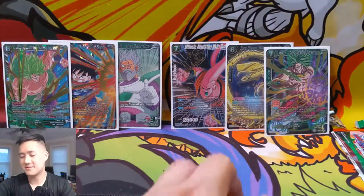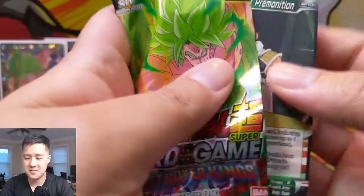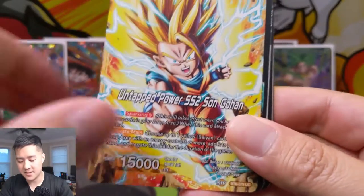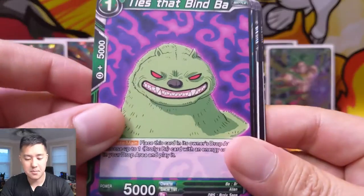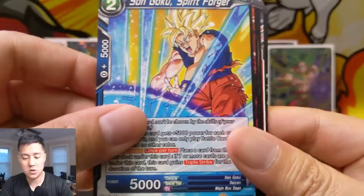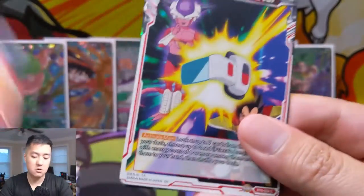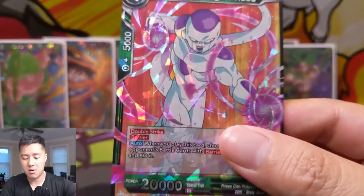Krillin never really does much anymore, but let's continue. Paragus — really like that art — SS2 Son Gohan, Pirate Ties That Bind, Beerus, Gohan, Spirit Sword, Spirit Forger, Zewin the Loyal Space Pirate, Beedo, New Model Scouter, Broly, and then Energy Barrage Frieza — for our last pack — just a regular rare.